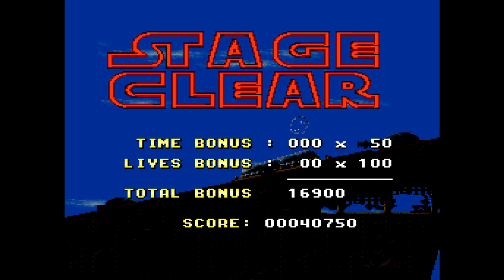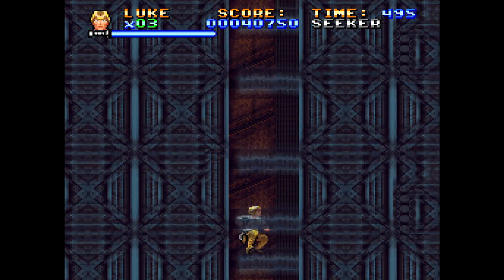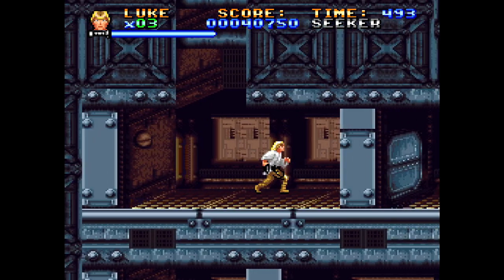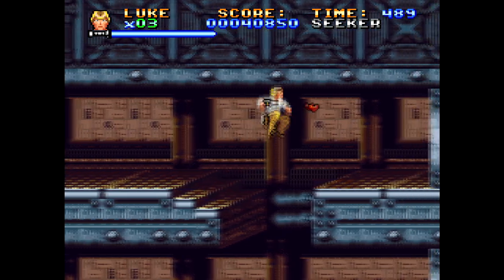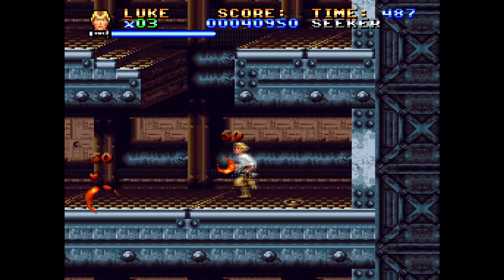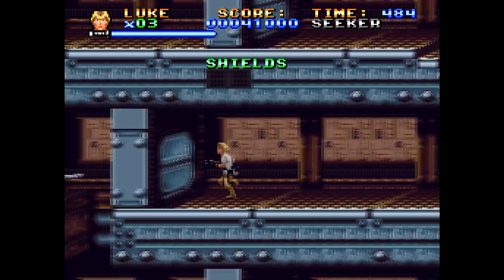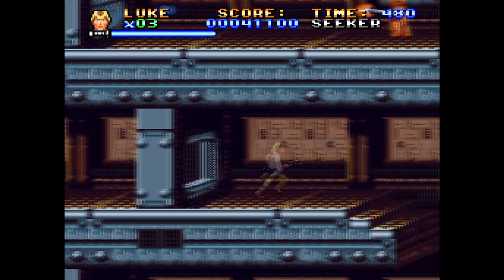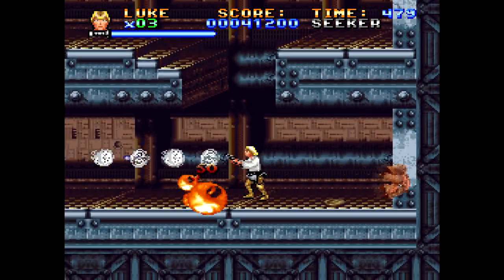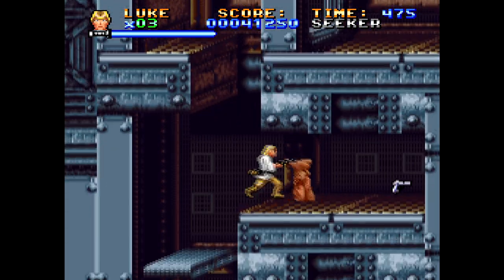That's the third stage clear. Now it's time to lose our first life, because there is some instant death platforming inside the Sandcrawler. Out of the way, moisture farmer coming through. Got a shield — that's just invincibility. Most of the time you will die to instant death mechanics rather than actually taking damage, so it's not that big a deal. It doesn't last very long either. Especially in the early game, health is quite abundant.